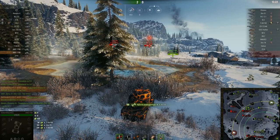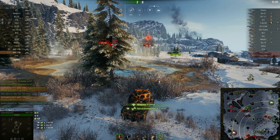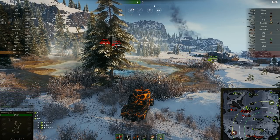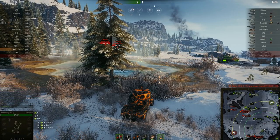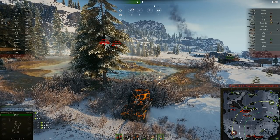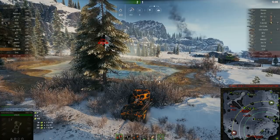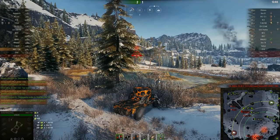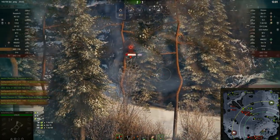The third minus, which is observed in almost all light wheeled tanks, is the absence of normal view range. 300 meters of view — you can spot an enemy only when you crash into them. So in principle, those are the three main minuses: difficult controls, very poor turning, poor accuracy, and poor view range.